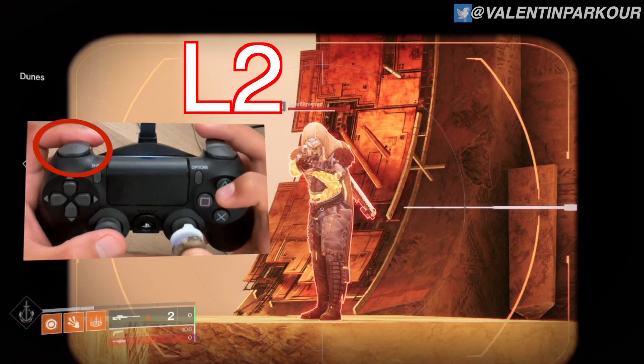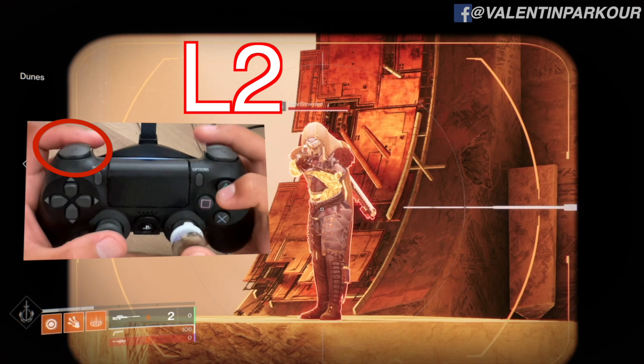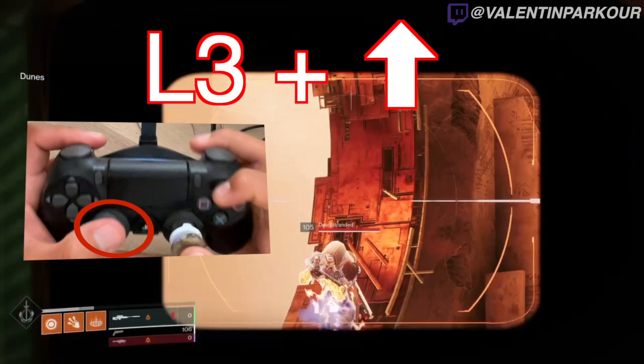Step 1: aim down sights with your weapon. Step 2: fire your weapon. Step 3: initiate a sprint. I personally do this by pressing L3 on my PS4 controller. On Xbox controller, I don't know the name of the button — please forgive me for my sins.